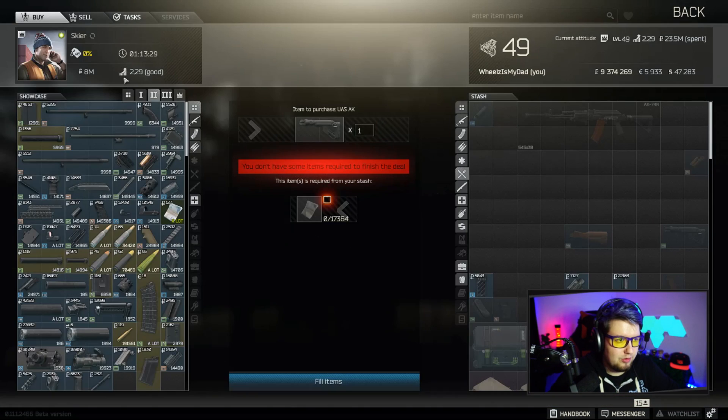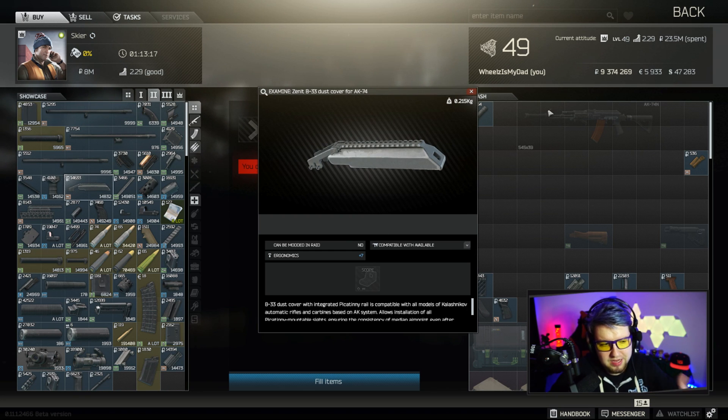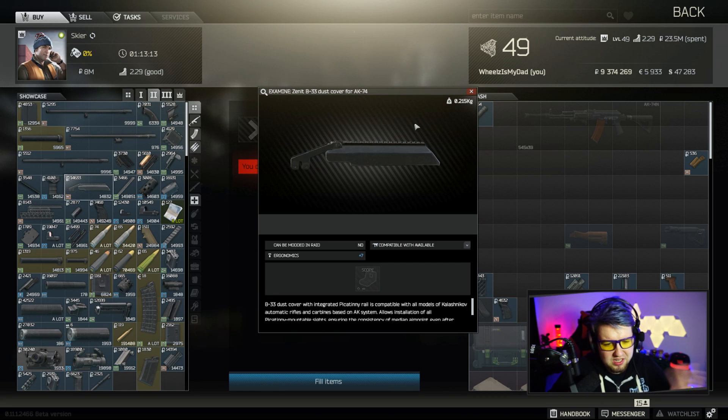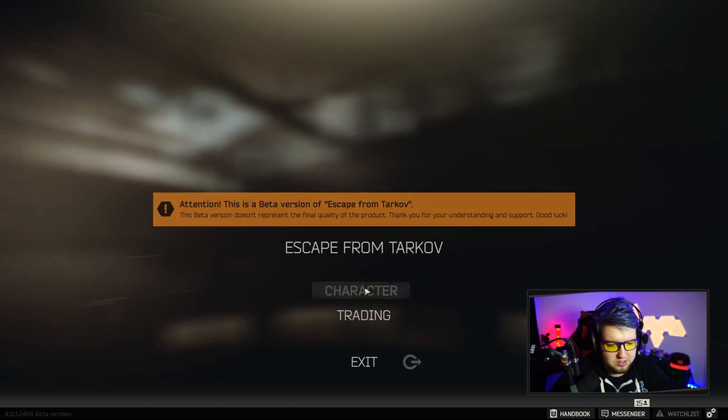Some people might be wondering about these Zenith B33 dust covers — you can use them, they add ergonomics, but some of the handguards are incompatible with them. I never really use these anyway, but if you want to figure out combinations that work for you, you can use the Zenith B33 dust covers from level 2 Skier. I always just recommend people buy the TT 10K rails — it's just easier all across the board.